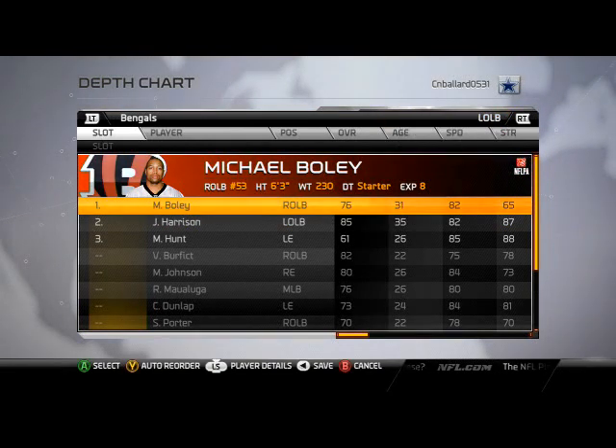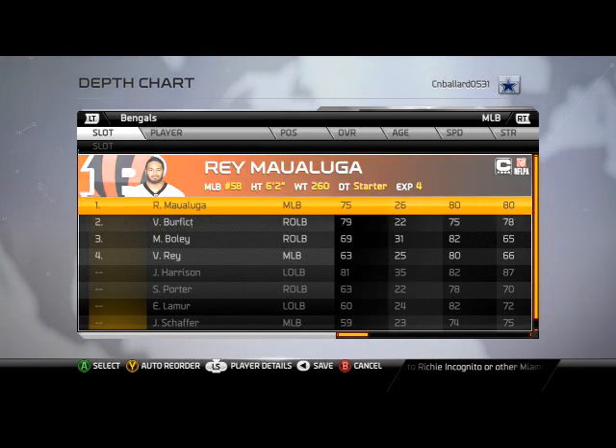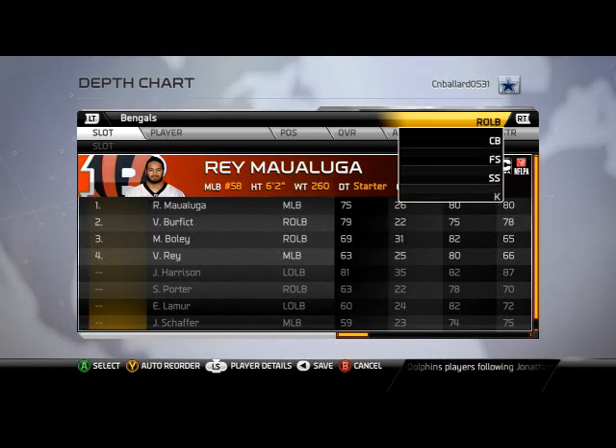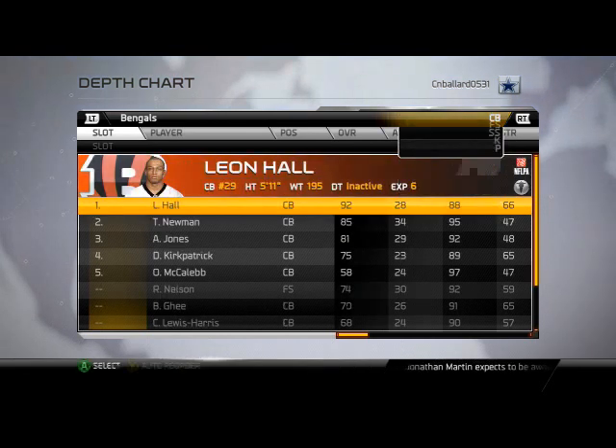Left outside linebacker — no left outside linebacker in the Nickel Strong defense, so I put Bully there just to fill the hole. Middle linebacker, Maualuga — the middle linebacker in this defense is not going to be the blitzer, so we leave it as is. Maualuga and Burfict are basically just linebackers; they're not going to do anything special. You don't need very fast linebackers for this, which is why it's very good for the Bengals — their fast linebackers aren't great in coverage, so we take advantage of that with hit power.